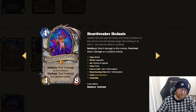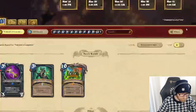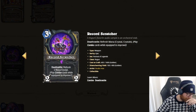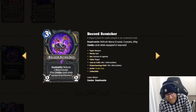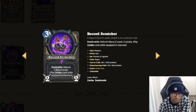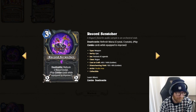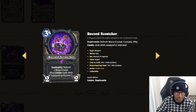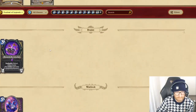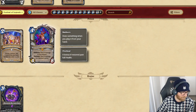Record Scratcher — Deathrattle: refresh 1 mana crystal. 3 mana 2-2 is pretty bad. Play combo cards to improve it — I'm assuming you improve it and it'll increase, so you'll get 2 mana crystals, then 3. Not a particularly powerful arena card, but some of these cards look like they could be problematic in constructed. Refreshing a ton of mana can be a problem. Something like a Radiant Elemental and a Renew would just kill someone with this card.